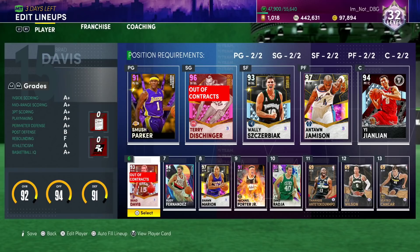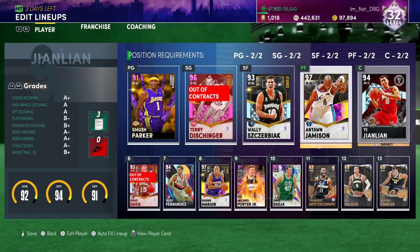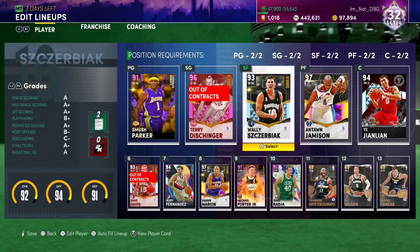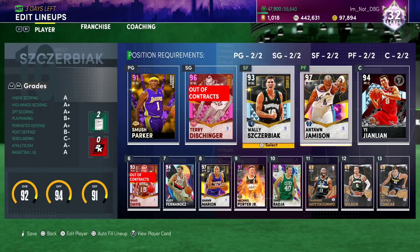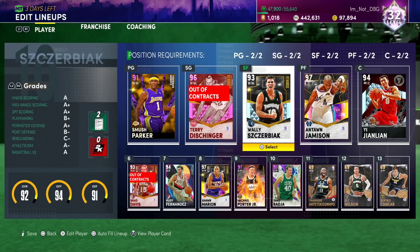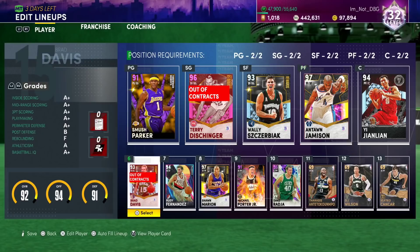Find out what works for you. Find out what way you play best. I realized after a while that I do not do anything except catch and shoot with my small forward and power forward. These guys will never dribble the ball for me — ever. There is a zero percent chance I will dribble more than one dribble with Wally Zerbiak or Antoine Jameson. These are my two favorite shooters in the game, so I use them.